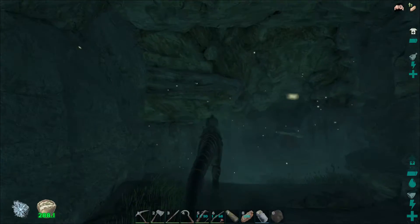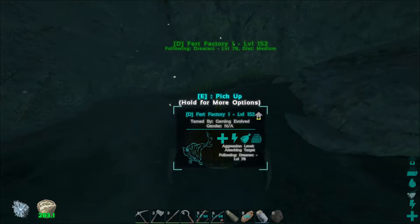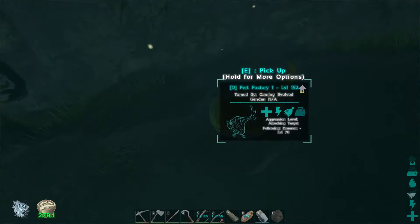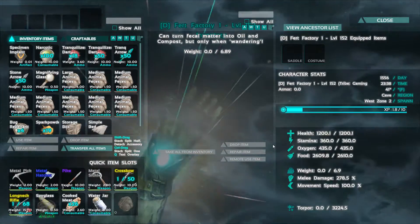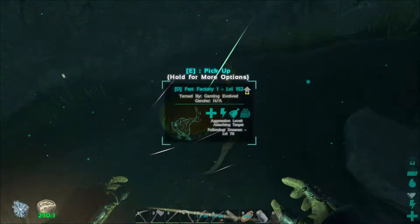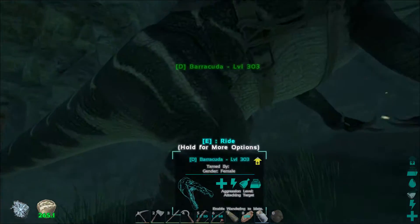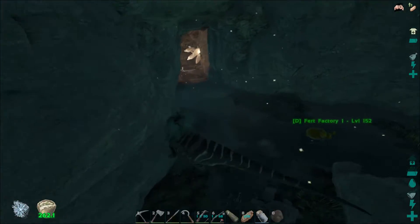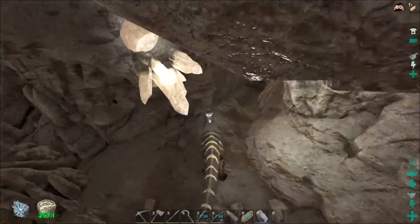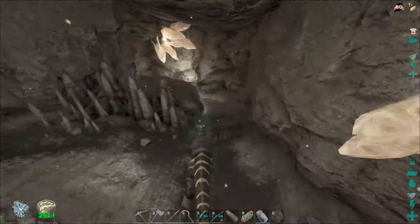Alright guys, we're back — we got him! It took a minute; he got mad at us once. There's nothing special about these guys — 1200 health. Really all I care about is the weight: 6.9 weight. So I named him Fert Factory 1. So there's the first one — I'm just going to bring him up to the top of the cave here and then head back down to see if we can find ourselves another one. He got angry at us once and I had to run away so he wouldn't lose all his taming progress.